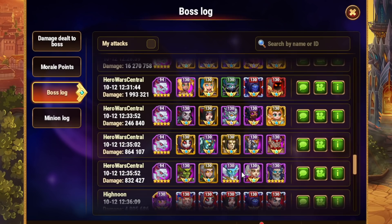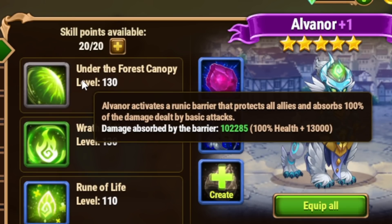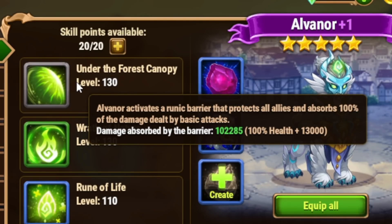This entire team is super weak — a couple of violet level heroes, and the majority are under 30,000 power level going up against the level 130 Osh. But I think there's something here with Alvanor. Under the forest canopy, Alvanor activates a runic barrier that protects all allies and absorbs 100% of the damage dealt by basic attacks. For whatever reason, those magic attack laser beams are counted as basic attacks. The only thing is, you need to keep Alvanor alive until he gets his first ult off, and when he does, he's going to gain more energy and protect the entire team from those laser beams.